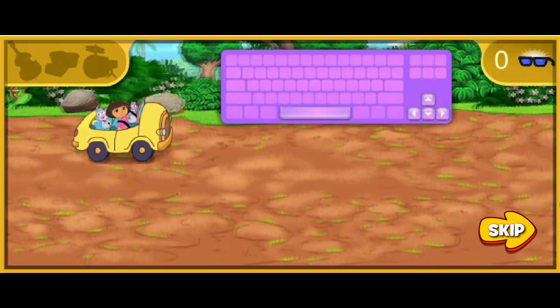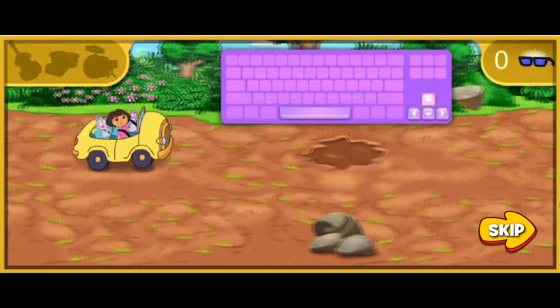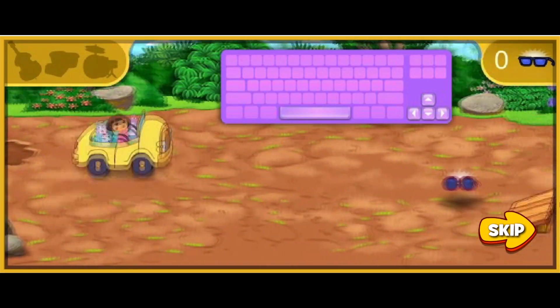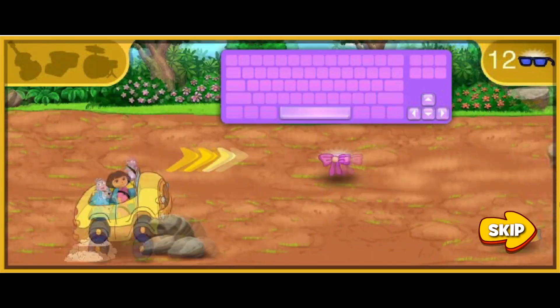Tico will give us a ride in his nutty car. Here's how it works: press the up and down arrows on your keyboard to steer around rocks and mud puddles in our way. Press the space bar to make the car jump.